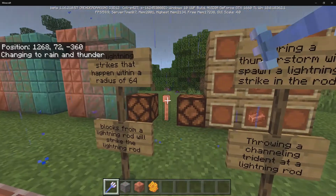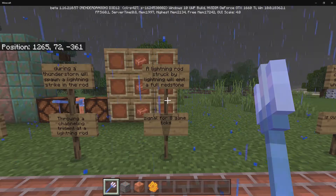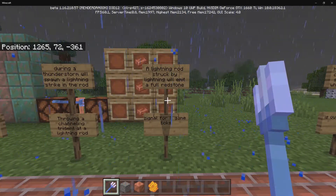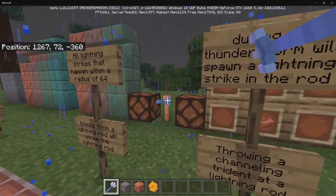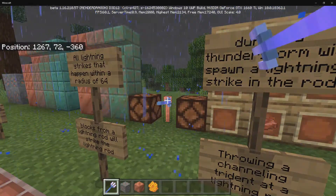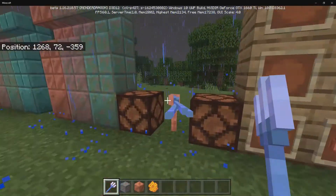I'll go ahead and throw the trident right at the lightning rod — and there we go, it's now going to activate. Lightning rods struck by lightning emit a full redstone signal for eight game ticks. As you can see, whenever I strike the lightning rod, it causes those lamps to turn on and off, which is really cool.